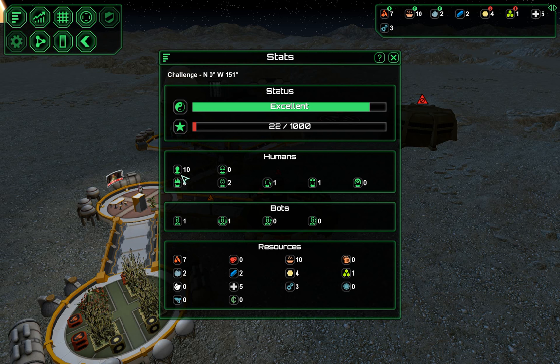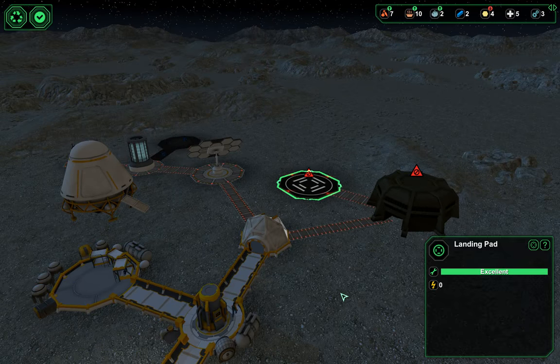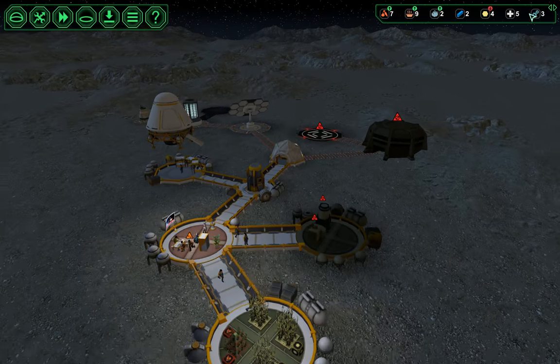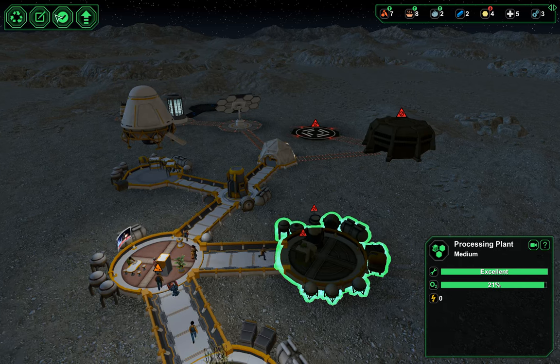We only have oxygen for so many people, but I want to get in one more biologist so when we build a lab they can work it. I need another engineer because if anything happens to Daria it's game over. And it's going to be game over anyway because I'm going to be destroying this landing pad shortly in order to get the metal to fund our expansion. We're down to three spares — last episode we had a meteor impact on our solar panel, so we need to speed up the process.